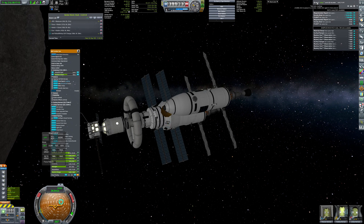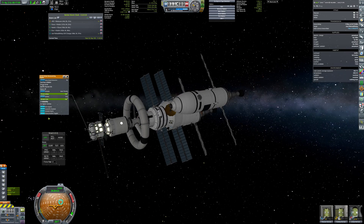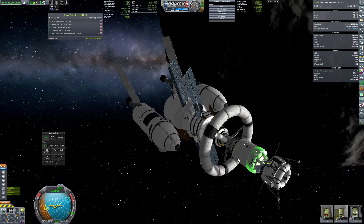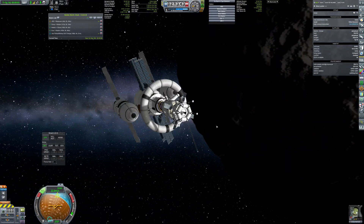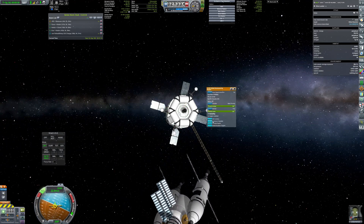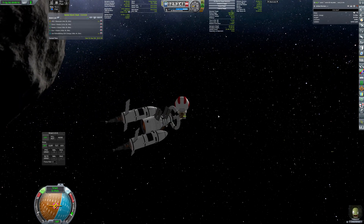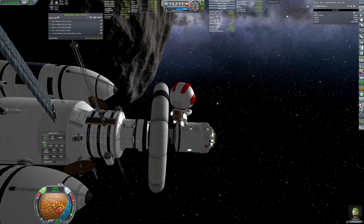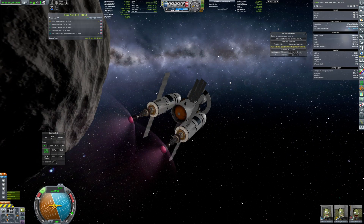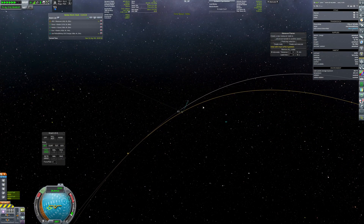After he came back, all the scientific samples were transferred from the lander to the mother ship, and some moments later the lander was put into a suborbital trajectory to crash against Dak.